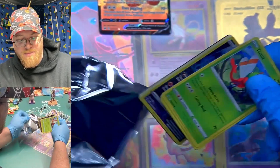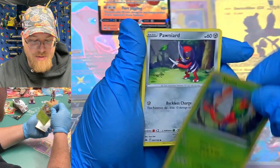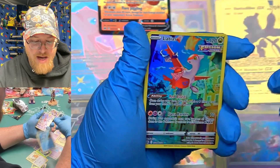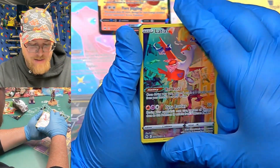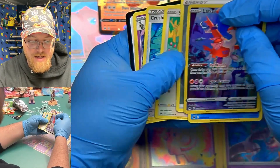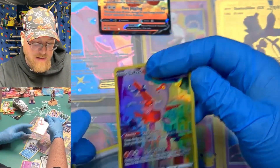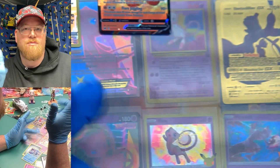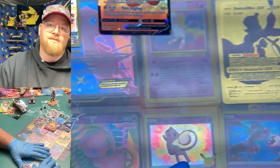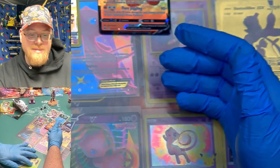Here we are — wow. No pack trick, we just got mimed here. We got a Latias, Galarian Gallery. And Kyogre. Hollow shaman stuff, here's your code card. Not bad — if you buy one of these little pin collection things, that's what you can expect: three packs, you might get some hits. I got a couple hits out of there — looks like that's Zacian and the Lumineon V.